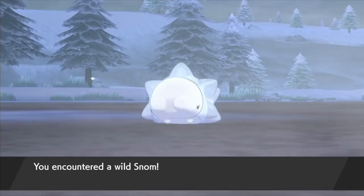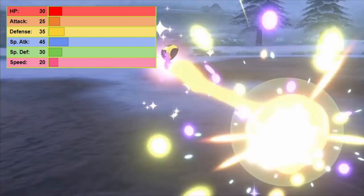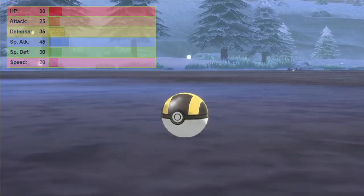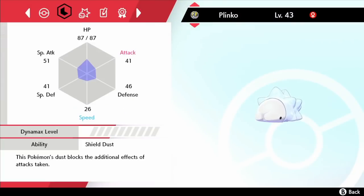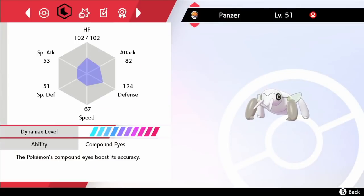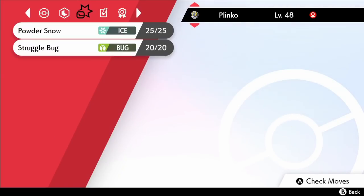On Route 8's Steamdrift Way we encounter Snom and with a base stat total of 185 we have to catch her. Just as slow and frail as she is adorable, Snom has the 4th lowest base stat total out of all 890 Pokémon and yet is still only the 2nd worst on our team. After quite a lot of effort we caught the worm Pokémon and now we finally have a full team. We nicknamed her Plinko and although it's a terrible nature I wanted to stick with whatever hand I was dealt. Our next stop is the Circhester Gym, which is a terrifying prospect.